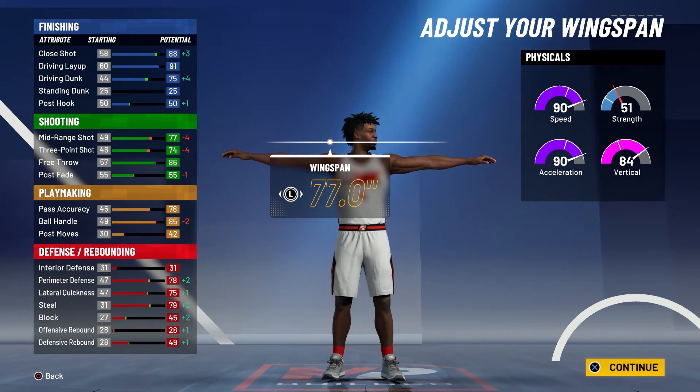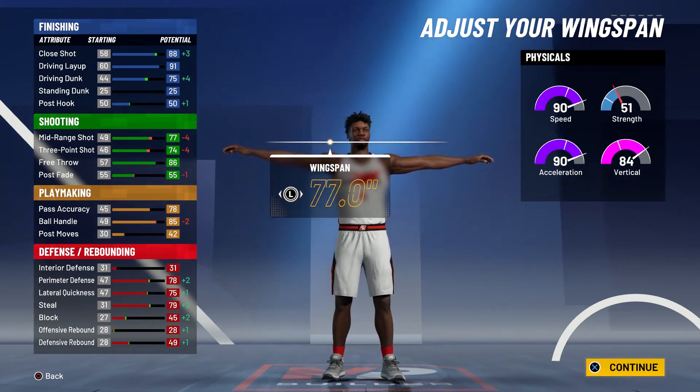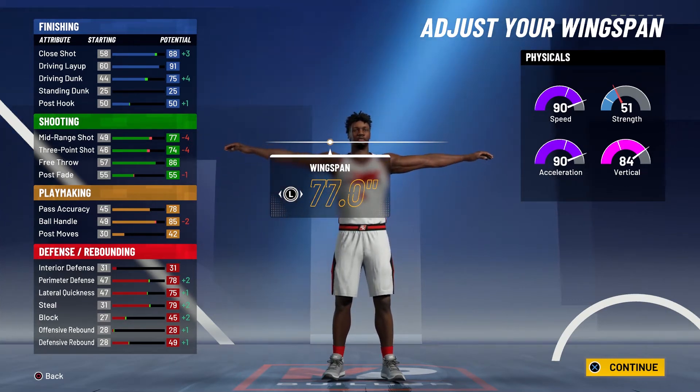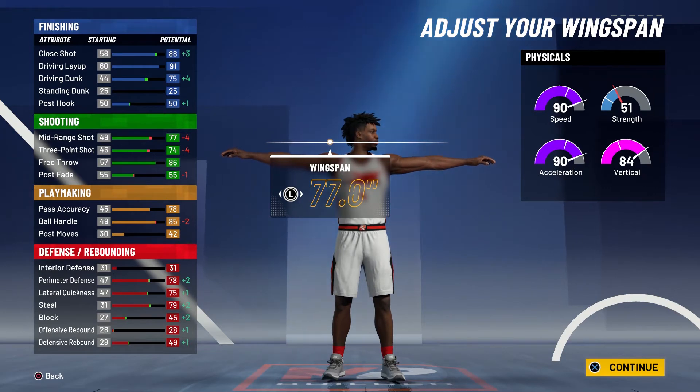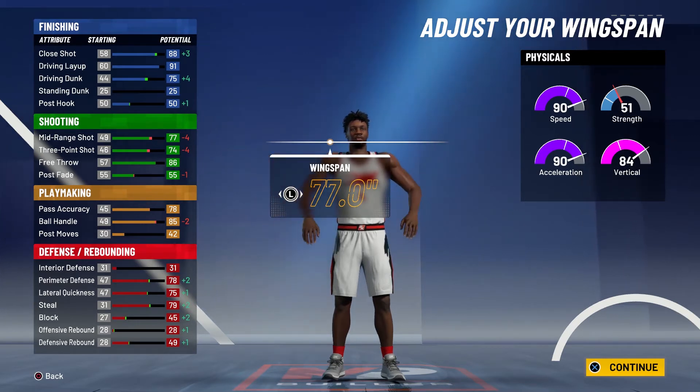At 99.9 overall you're going to have a 93 close shot, a 96 driving layup, and an 80 dunk — which is kind of low in my opinion. Unless you go with the all-blue pie chart, you're not going to be able to get the contact dunks, and that's kind of a shame. A lot of people like Nate Robinson and it would be great to make a build that could slash and get all the regular and contact dunks, but we have a way around that. His mid-range shot at 99.9 overall is going to be an 82 and his three-point shot is going to be a 79.